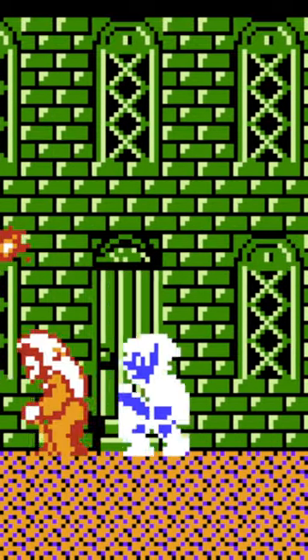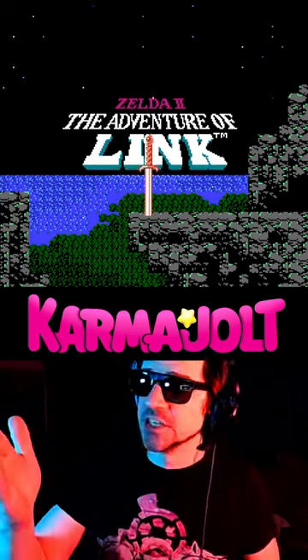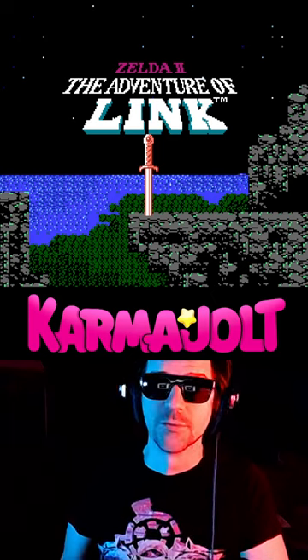Here's a fun little glitch that allows Zelda to change colors. This is Zelda 2: The Adventure of Link for the Nintendo NES system, and I want to show you a super easy palette swap bug that I used to play around with when I was a kid.